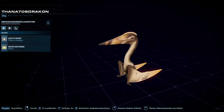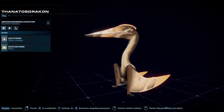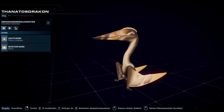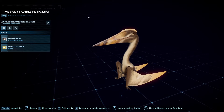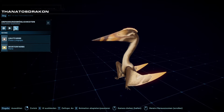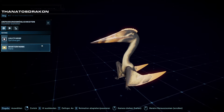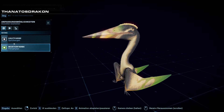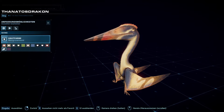I was always in the camp of people who wanted a new azhdarchid. The Hatzegopteryx was highly requested and this is basically a Hatzegopteryx — it's a similar thing, but they just decided to go with Thanatosdracon, a lesser known species, which I think is always a cool thing — educating people about species that they probably didn't know about before. And the skins are really nice for the Thanatosdracon, especially the design it has on its beak — it looks really, really good.